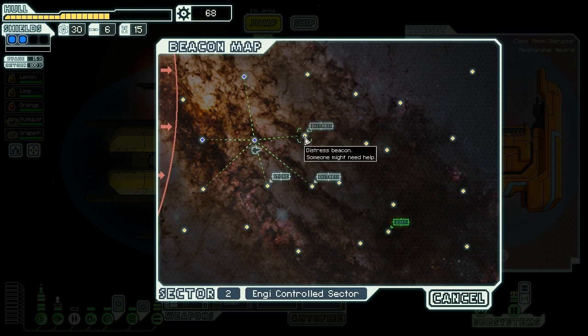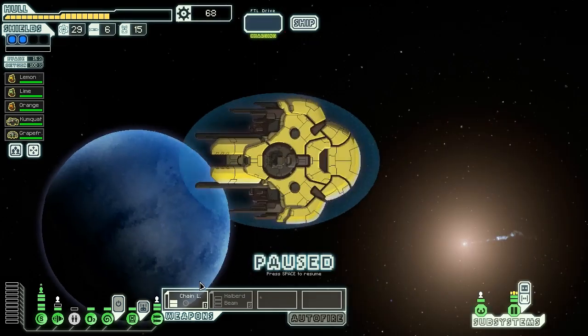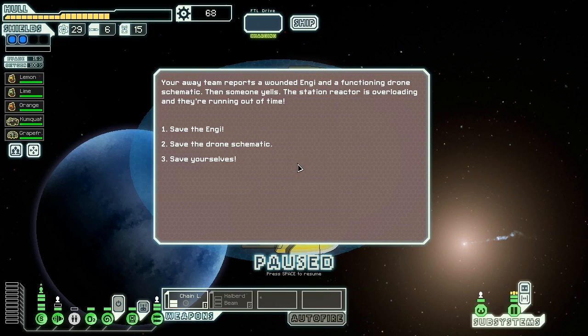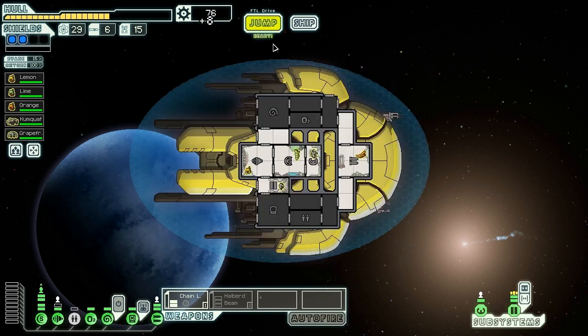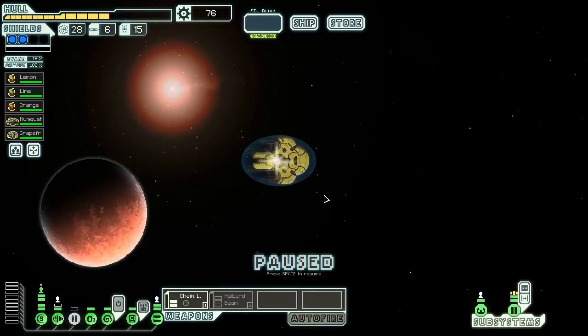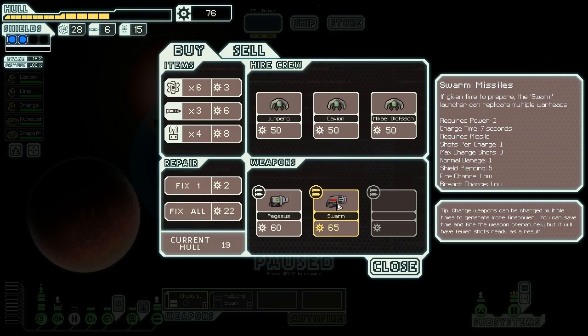We have 68 scrap, a distress beacon, a store, and another distress beacon nearby - very nice. We go to the distress beacon first. We arrive at a smoldering Engi research station - a distress call unanswered, attacked by pirates or Mantis. Since we have a clone bay, we take the risk. Our away team reports a wounded Engi and a functioning drone schematic, then someone yells the reactor is overloading. We already have five crew so we save the drone schematic instead. We get eight scrap and a Defense Drone Mark 2 - very profitable.